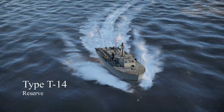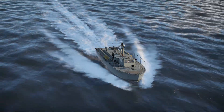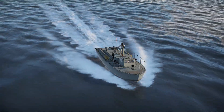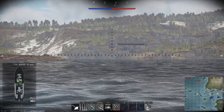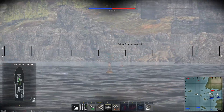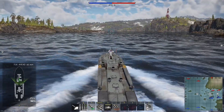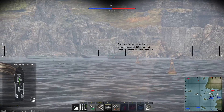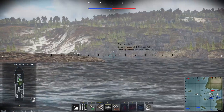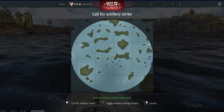We'll start where everyone will start, with the Type T-14. This reserve is somewhat subpar compared to its counterparts in other nations, as it is one of the slowest with a top speed of 61 km/h and a somewhat poor turning circle as well. The Type T-14 carries a single, rather lackluster 13.2mm machine gun, which has a low damage output due to its small belt size and relatively long reload. I suggest mainly using the armor-piercing tracer belt since the high explosive shells don't pack enough punch to go through the hulls of other ships. The gun has a fully rotating mount allowing you to dodge and weave as much as you want.